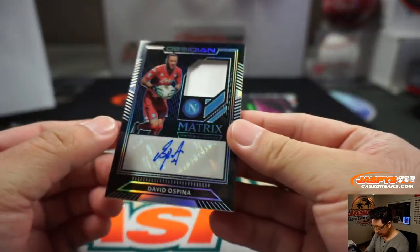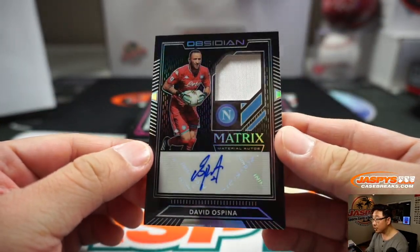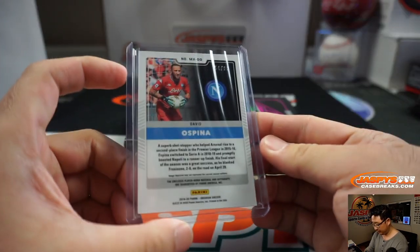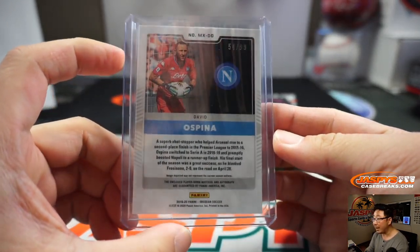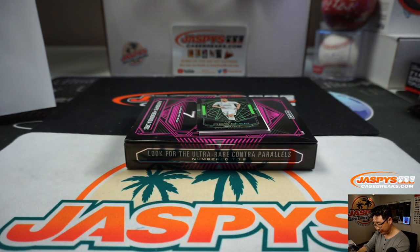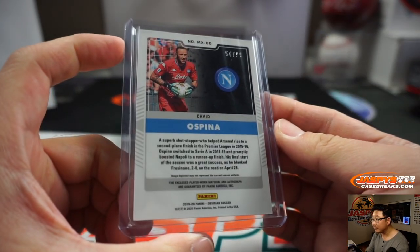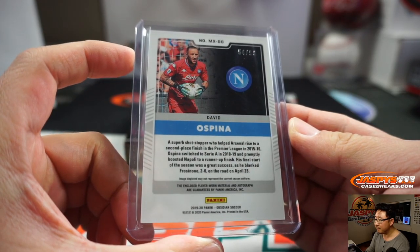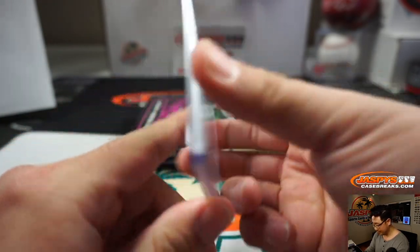And we've got David Ospina — nice, jersey and autograph. That goes to 54 out of 99. He went to Arsenal, then went to Napoli — and with the Colombian national team, I believe. There you go, that's pretty cool. SKS with number four.